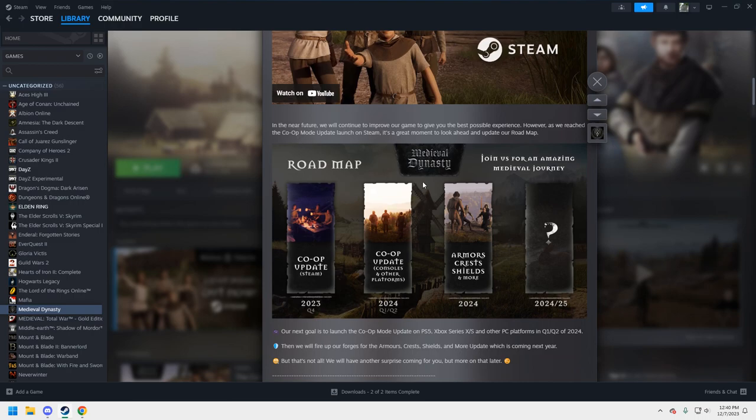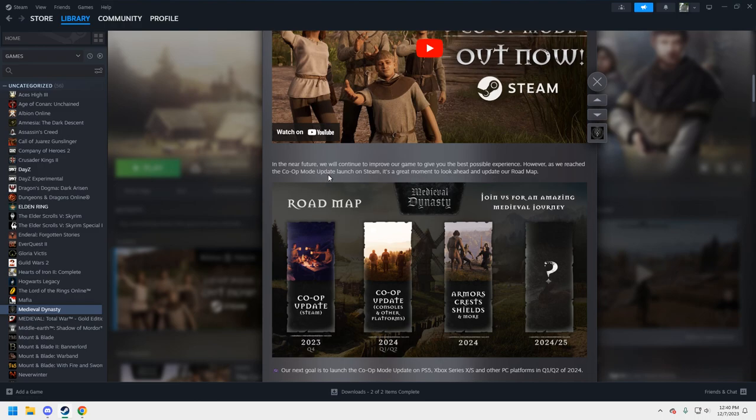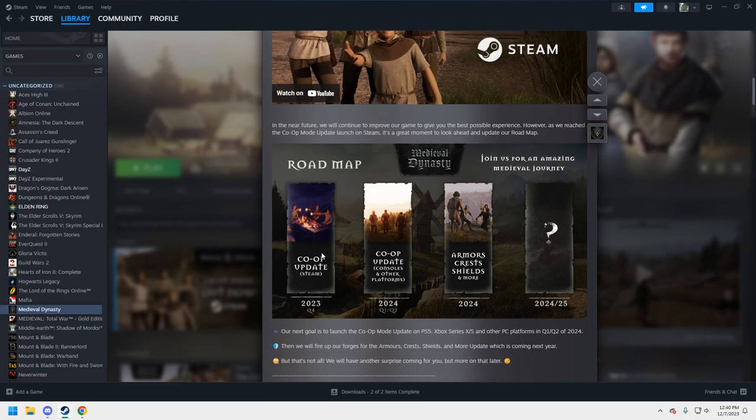They're going to continue to improve the game to give the best possible experience. Looking at the roadmap: 2023 Steam update, 2024 co-op update for consoles and other platforms in Q1/Q2, armors, chests, shields and more in 2024 into 2025.